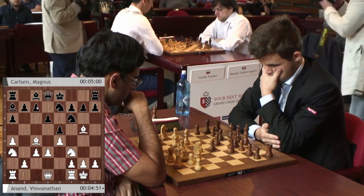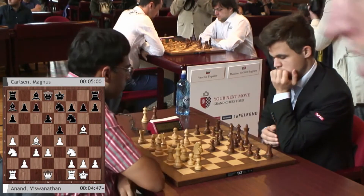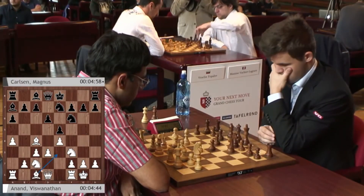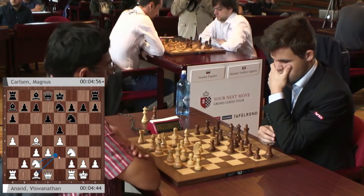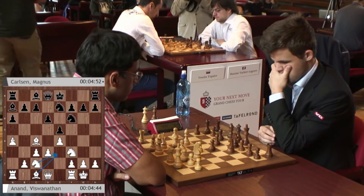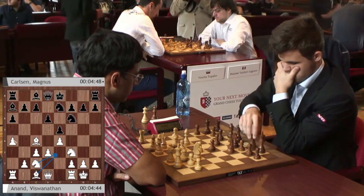Vishy went bishop g5 in that game but got less than nothing after c6, so I'm expecting him to deviate from that — and he does, he goes knight to c2. Sticking with the typical plan for these positions: go bishop e3, exchange those bishops and slowly prepare d4, hoping to gain a tiny advantage because of slightly more active pieces and extra space on the queen side.